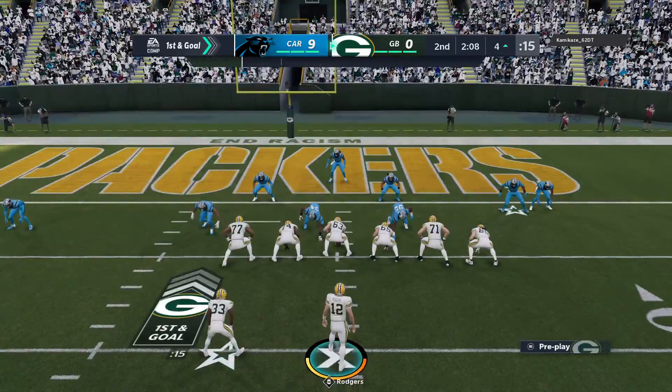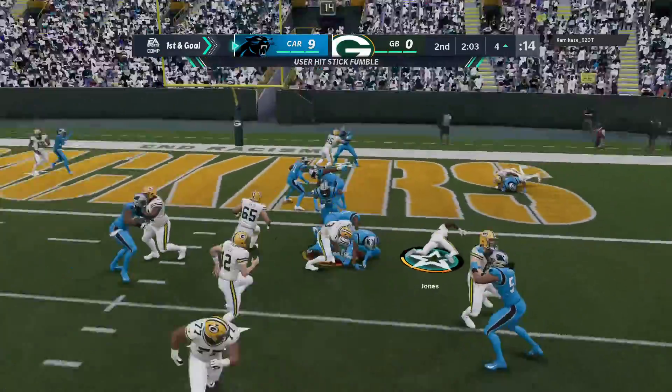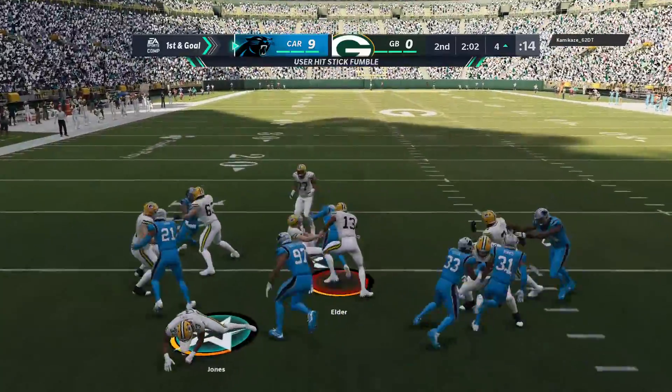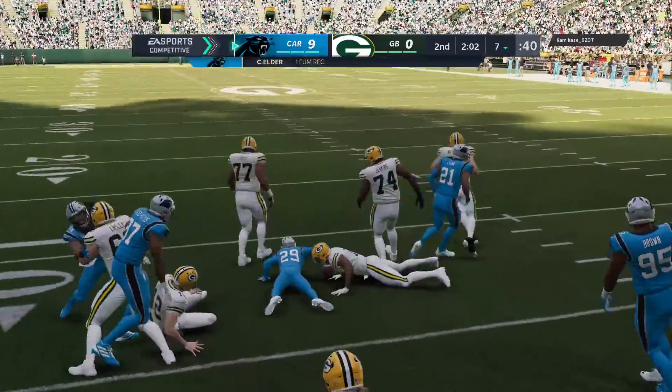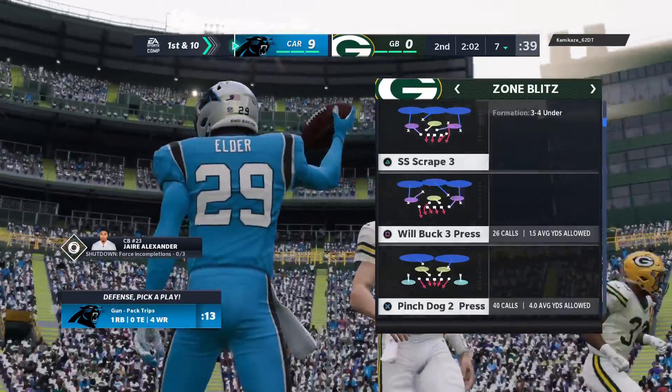A kicker fest so far — all points via field goals. They're hoping to change that, fighting for the end zone. He lost the football. It's out, and it's picked up by the Panthers. They get the football but not much on the return, as he's stopped at the seven-yard line.